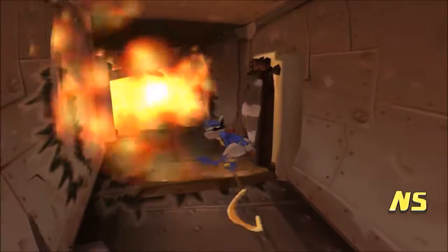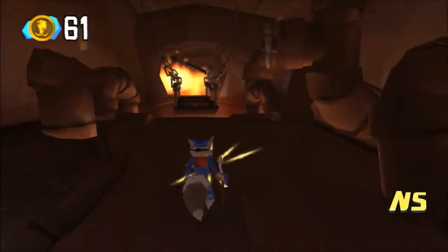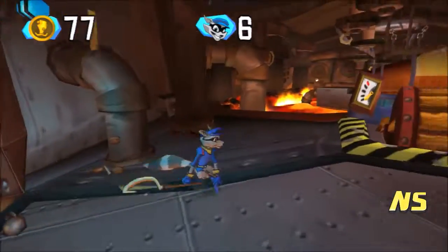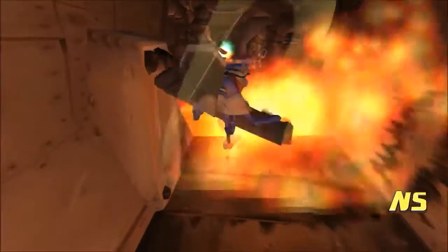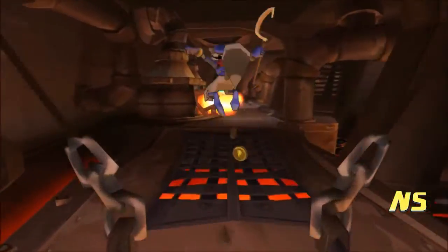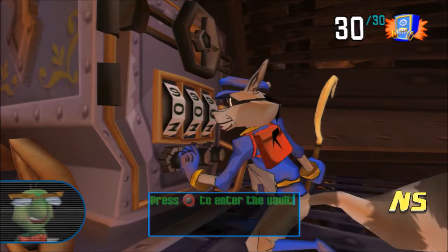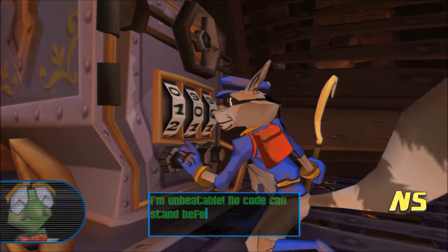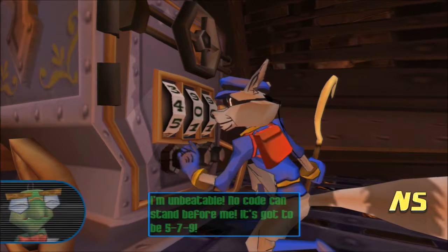Sly is a very good game. And with that we can just go down here. There's an extra life in here apparently — I don't know why I forgot those, because I went in them before. Yeah, the vault was all the way back to the beginning, right? It was all the way back here. Press circle to enter. I'm unbeatable! No code can stand before me! Come on, it's got to be 579! 579? Okay. Took you long enough to say that, man. There we go!